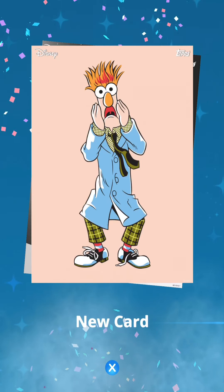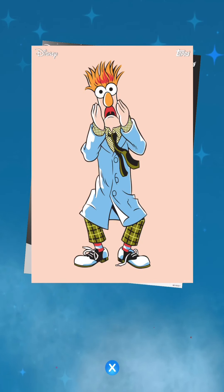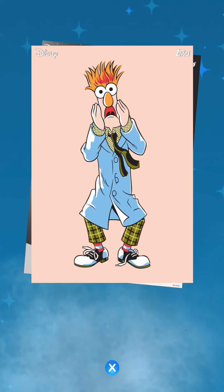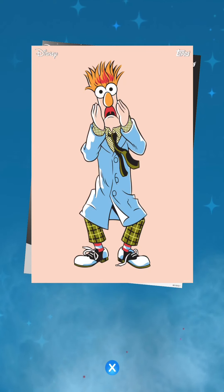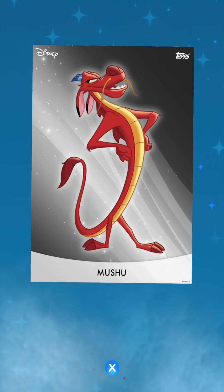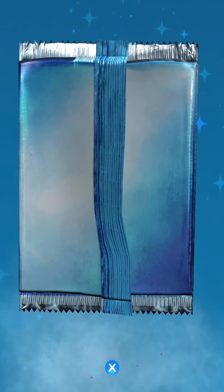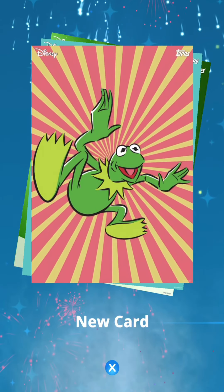Then we have a new common card — pale skin color and the character is going 'oh,' looking shocked. I love the details they put in: on his left foot, his shoelaces aren't tied. And then pack number eight.